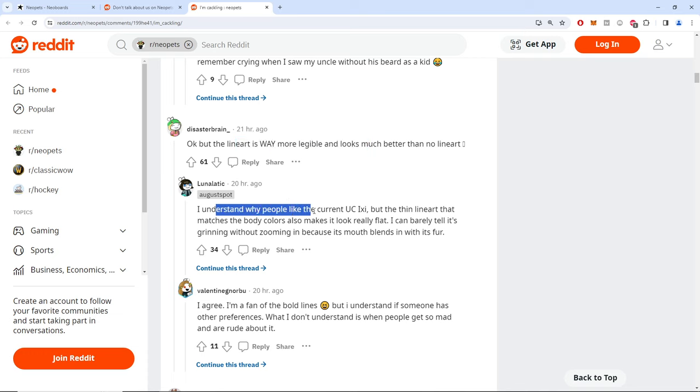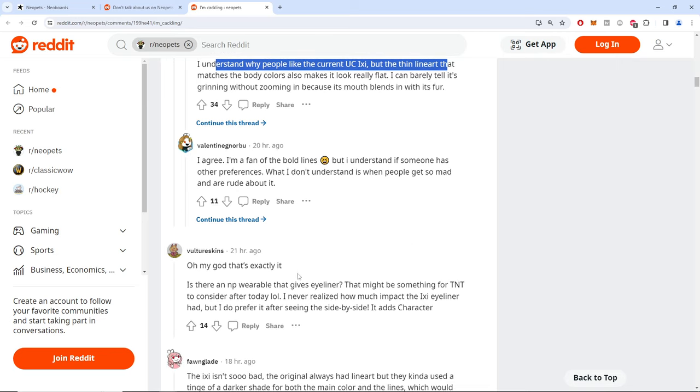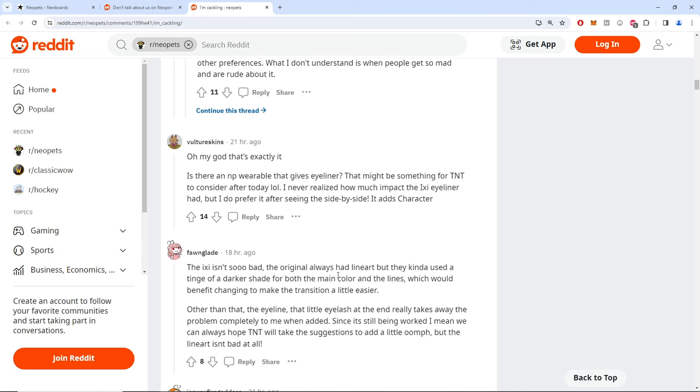I love how everyone is now suddenly an expert in art and line art and highlighting features of pets. I wish we could do a quiz — show them both versions and ask which is the real UC and which is the fake one, and people would get it wrong all day long.